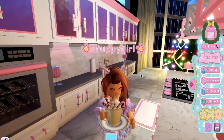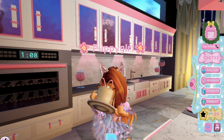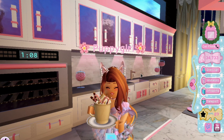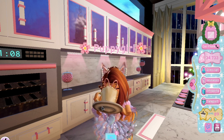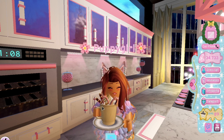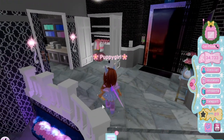And here is my hot chocolate done. It looks more realistic than it did last year. Let's go ahead and take a sip — mmm, this is so good, seriously. I want this in real life, this looks delicious. You can just sip on your hot chocolate, which I think is really cool. So that's it for the kitchen.